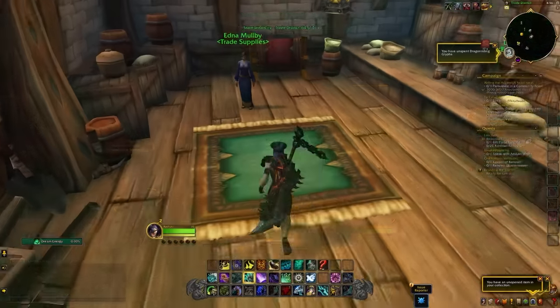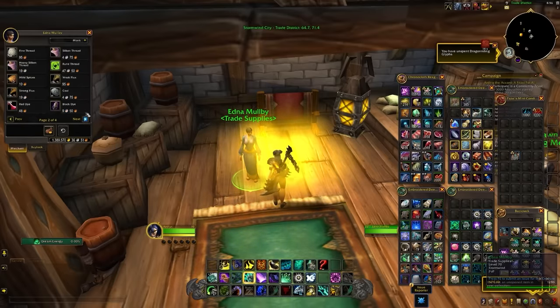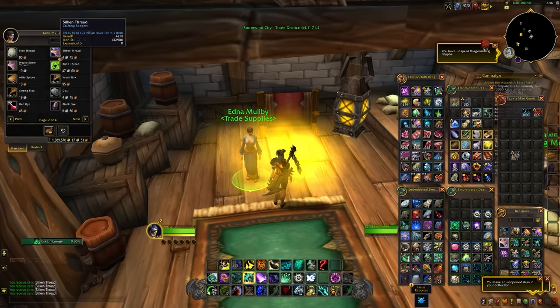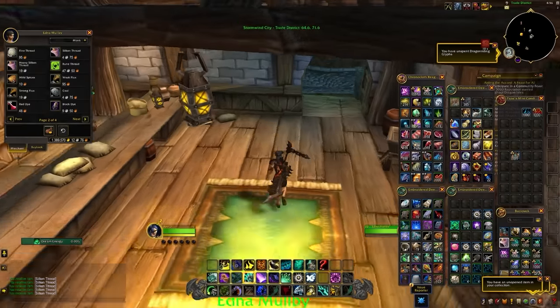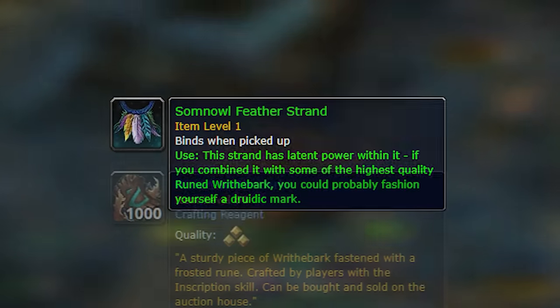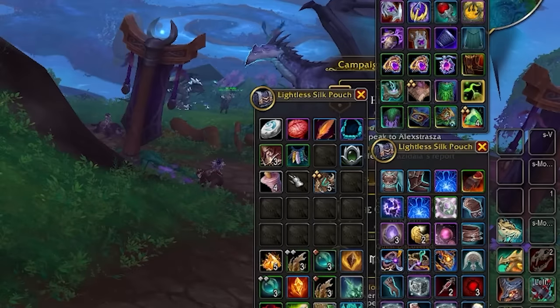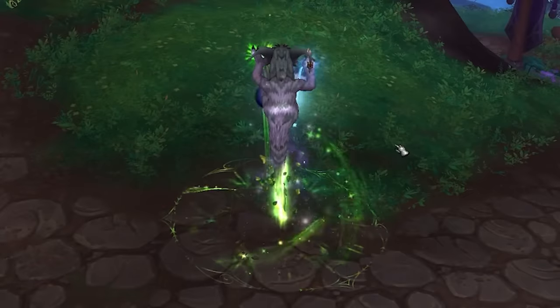Once you have your five feathers, you'll need some Silken Thread — an older crafting mat you can buy from trade goods vendors in Stormwind or Orgrimmar. Combine that with the five feathers to get a new item, then combine that new item with a rank three ruined rife bark, which you can purchase from the auction house or craft yourself. Do that and you'll finally get your form.